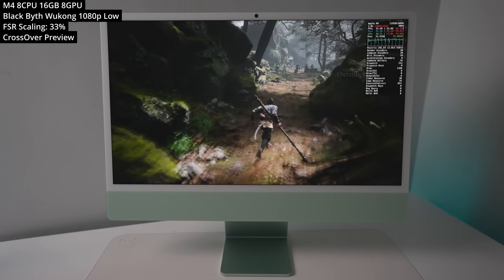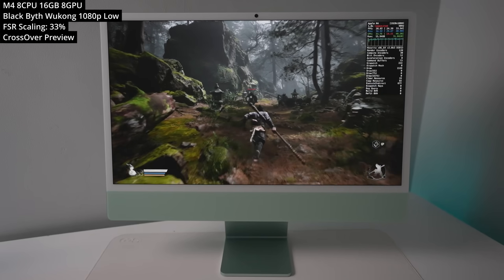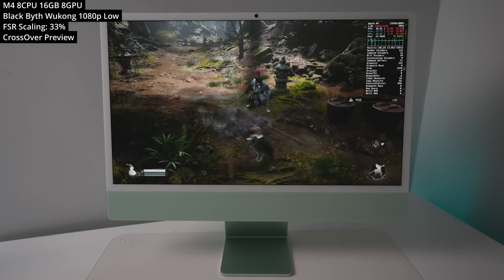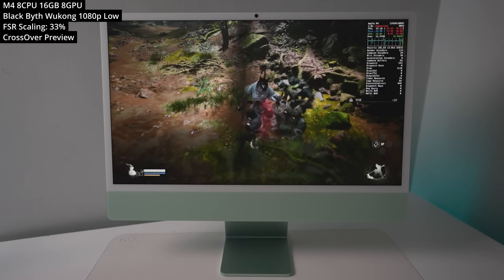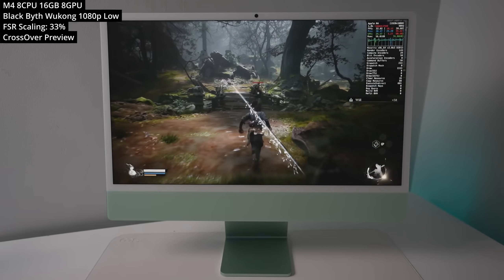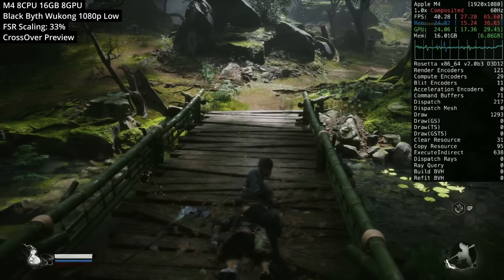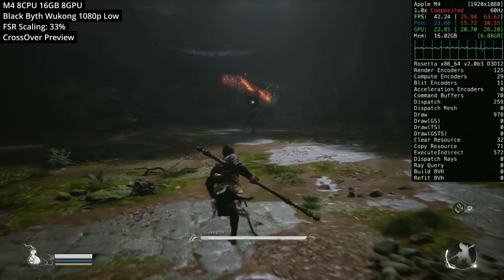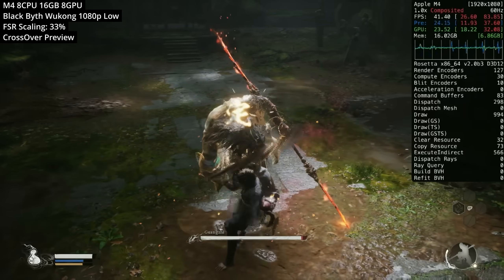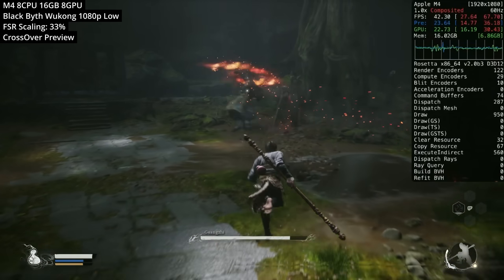The last game is Black Myth Wukong, a very recently released AAA title from China and definitely the most demanding game on this list. We've pulled settings down to 1080p low with FSR scaling at 33% — essentially ultra performance mode — massively upscaling the originally stunning graphics to achieve a playable frame rate. Despite all these reduced settings, we're still only getting about 30 to 40 FPS. It's still enough to enjoy the game, though not enough to help defeat any of the fiendishly difficult bosses.